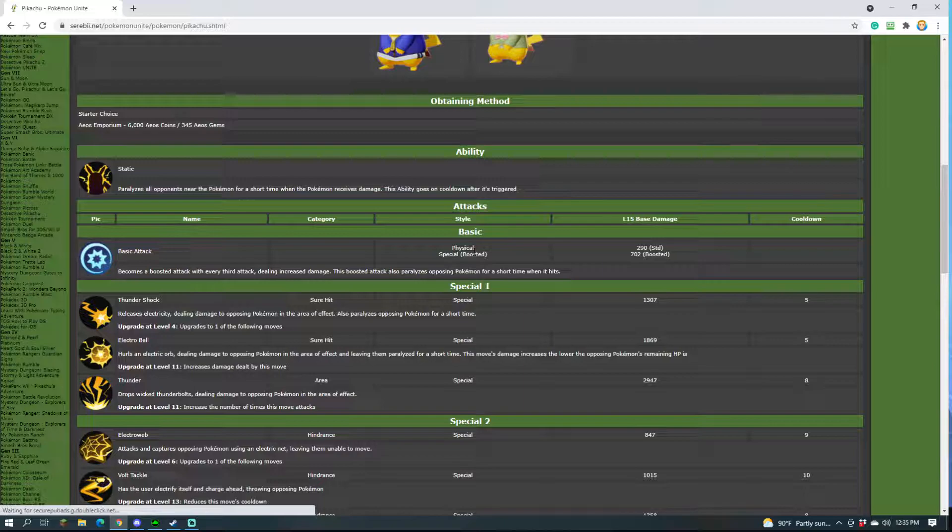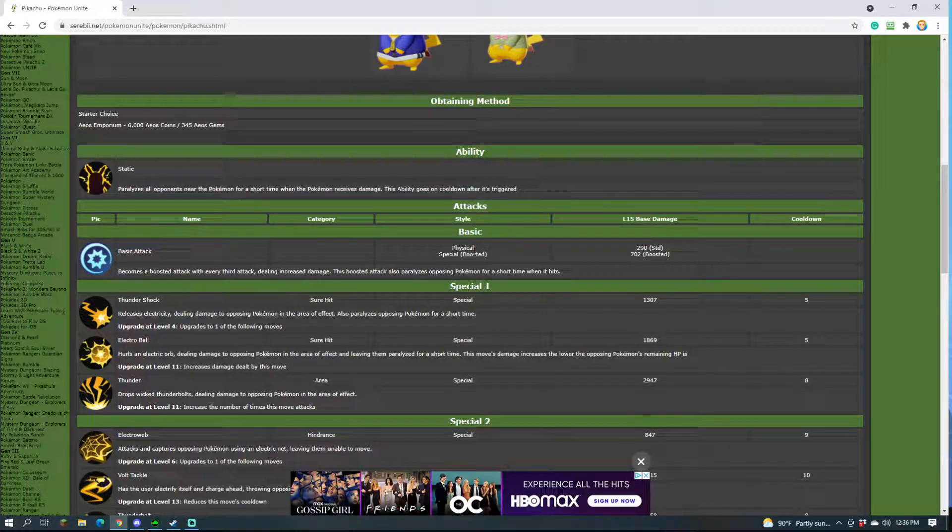Let's talk about Pikachu's basic attacks — just a little bit of damage shot in ranged form. At level 5, the base damage for the normal attack is 290, and the boosted attack — which is every third attack — is 702. That's a pretty big boosted attack, and again it scales with special attack. In addition, the boosted attack also paralyzes opposing Pokemon for a short time, giving Pikachu a nice combination of damage and utility.